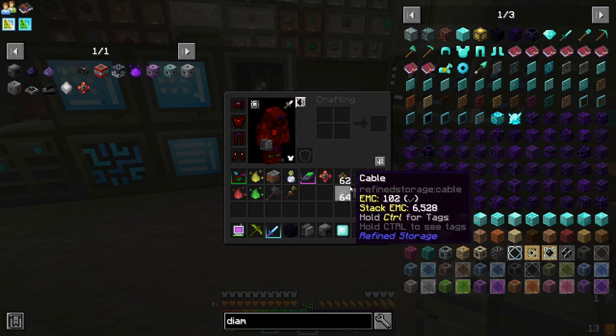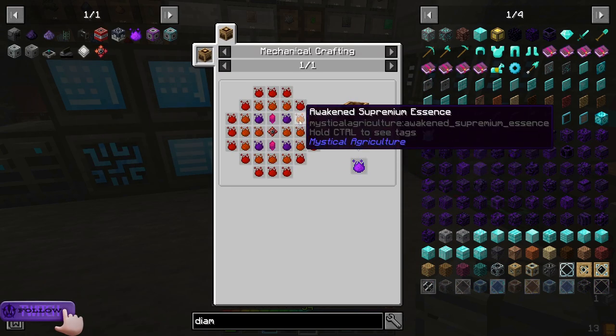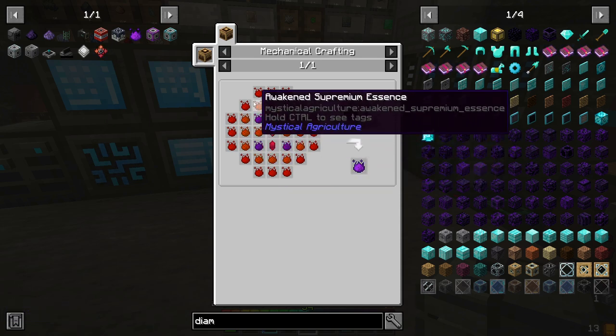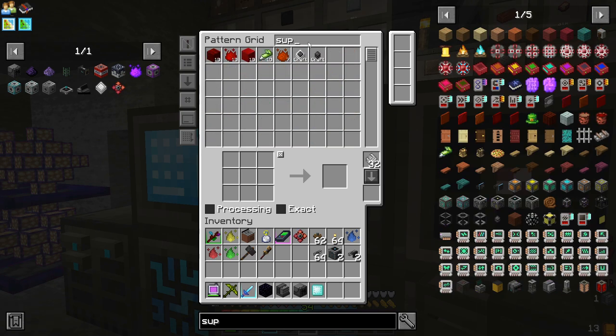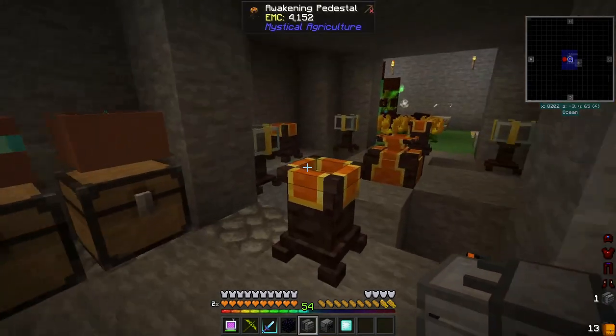I was thinking, let's get us some Essence of Haven. Looking at this recipe, relatively a lot of this stuff we can auto-craft automatically. And can we craft a Supreme? Okay, we don't need to — we already have those.